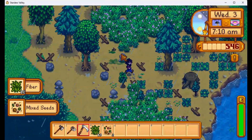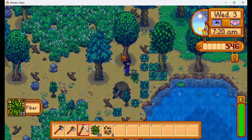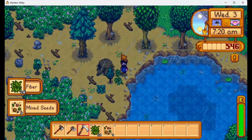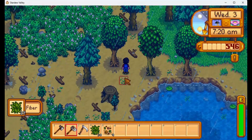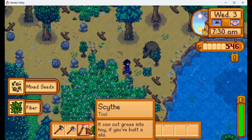Guys, how did Clint know we had the copper ore? We found it in the village. When we dug it up, we were pretty excited — maybe he heard us. I thought that was going to be more copper ore — nope, mixed seeds. We'll definitely take them.